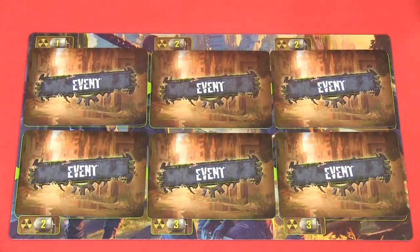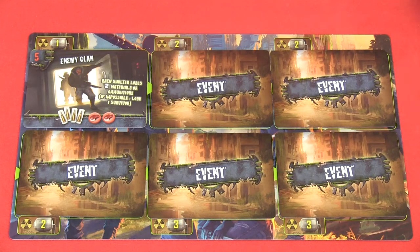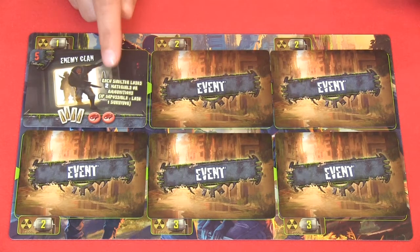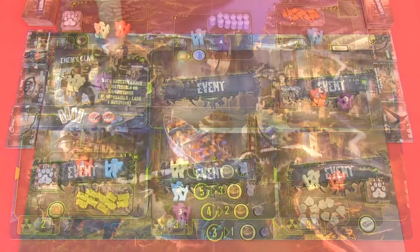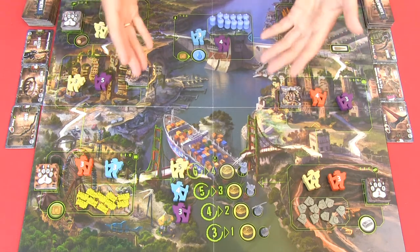At the start of the day phase, turn the current event card around. For the first day, each shelter must lose two materials or ammunition; if they cannot, they lose one survivor. After dealing with the day's events, it's time for the heroes to act. They all start as inactive when the day begins, but one after another they will stand up, move and perform actions. We have eight locations we can visit, and each hero has a different action number.